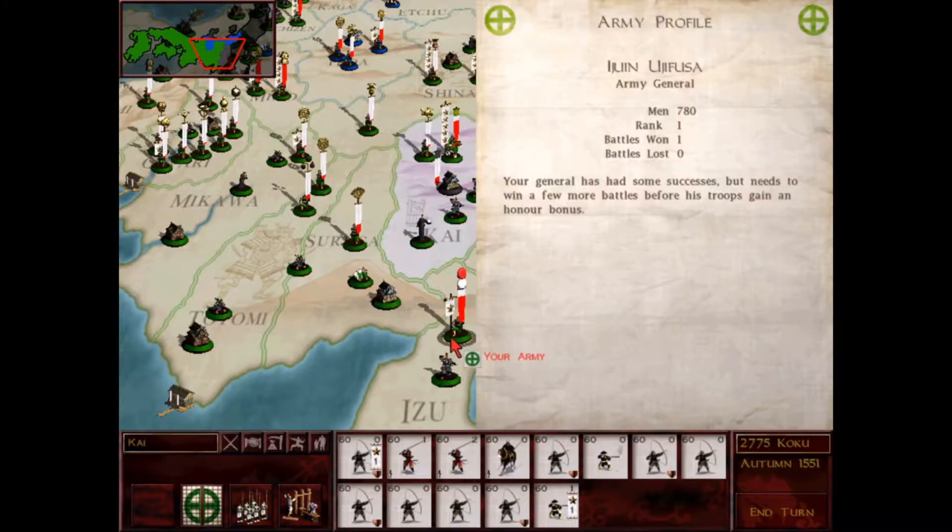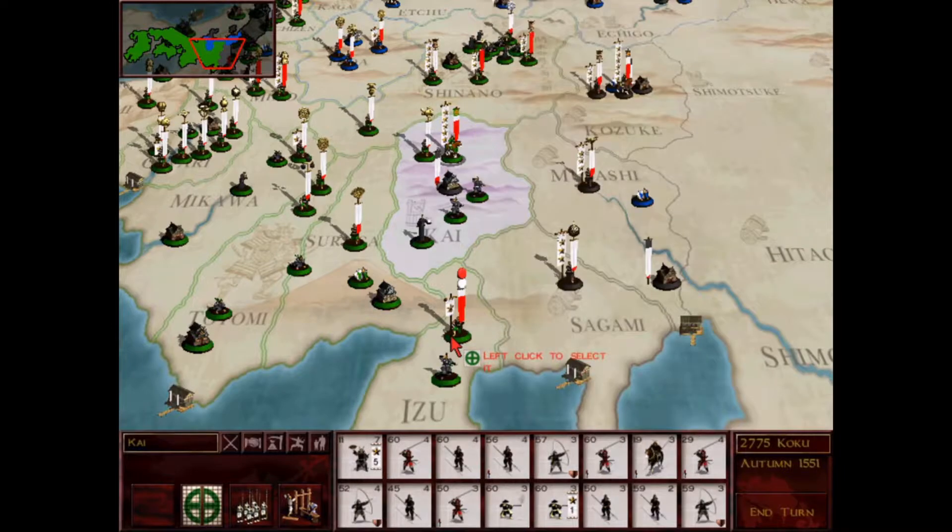And down here this isn't even a full composition. I need spearmen quite frankly so I need to bring those over. I need to do that before I really push into Takeda.